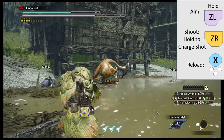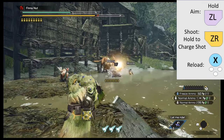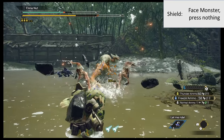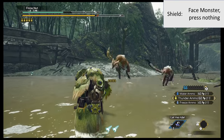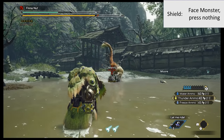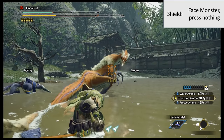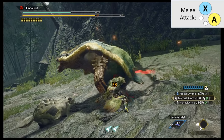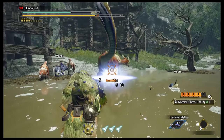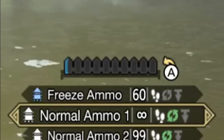Heavy Bow Gun — same controls as light bow gun: hold ZL to aim, ZR is fire. Pressing and holding ZR will charge each shot. If your heavy bow gun has a shield, with your gun drawn just stand still, face the monster, and press nothing to shield and reduce damage. X plus A is a melee attack with your gun. Press A to load your super ammo, then hold ZR to do a ton of damage. After you've shot them all, it recharges on its own over time.